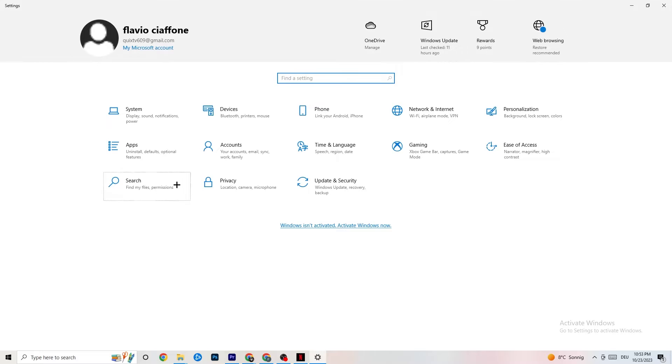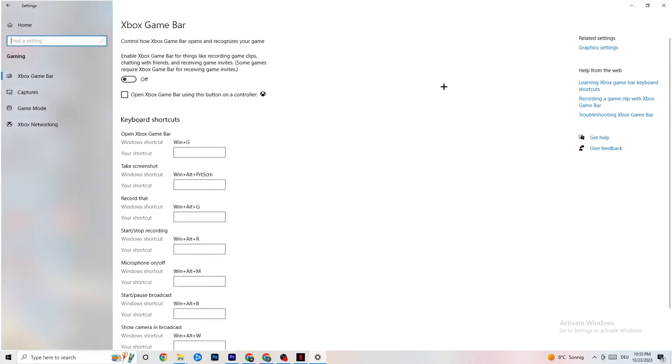Go back to the main Settings, navigate to Gaming, and click on Xbox Game Bar. Turn this off — the Xbox Game Bar consumes a lot of performance, and on a low-end or weaker PC it can cause your game to not launch or crash after launching. Keep this turned off.